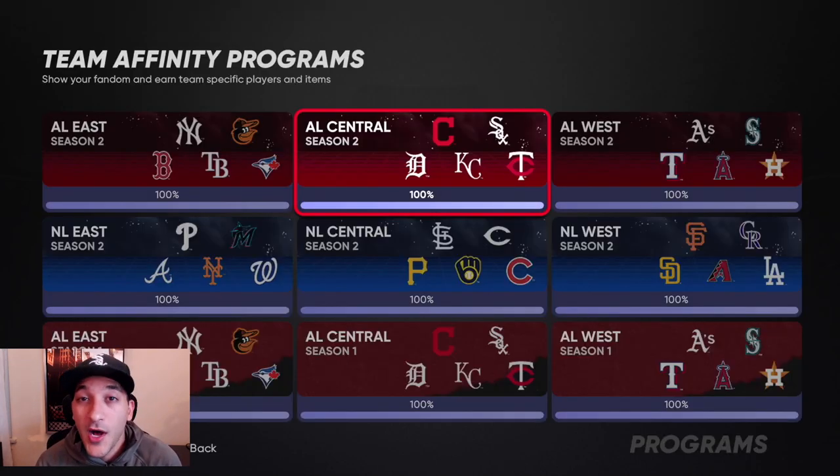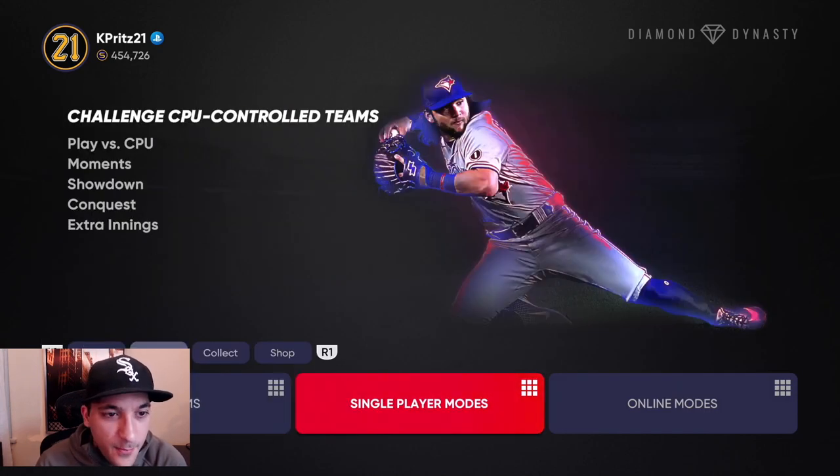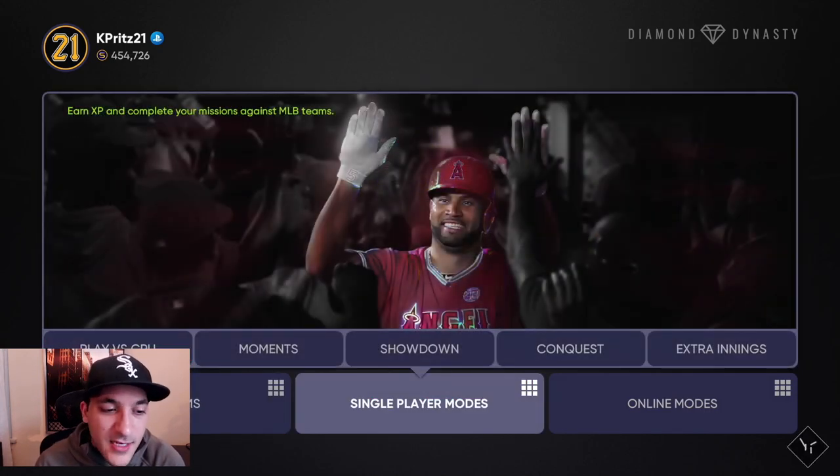All together we did the conquest board, all the moments, the collections for each division, the few exchanges we did, and we played like five or six showdowns total. The rest were just from the other missions - tally total plate appearances and some online missions. It wasn't really that bad. We definitely got through this way quicker than Season 1, though we did do some exchanges just to save time.